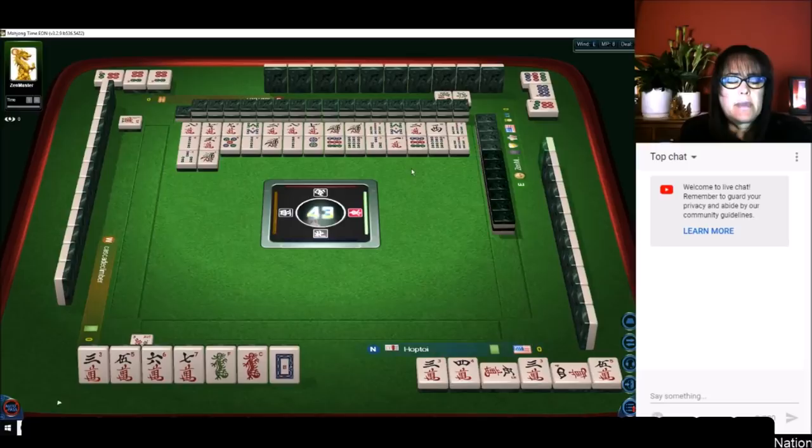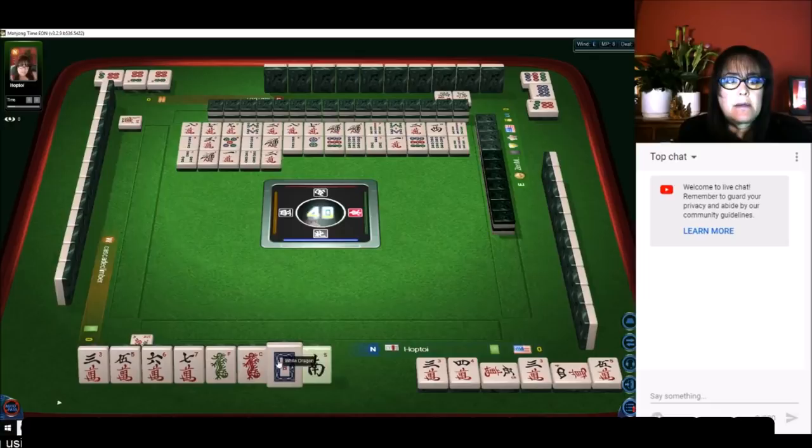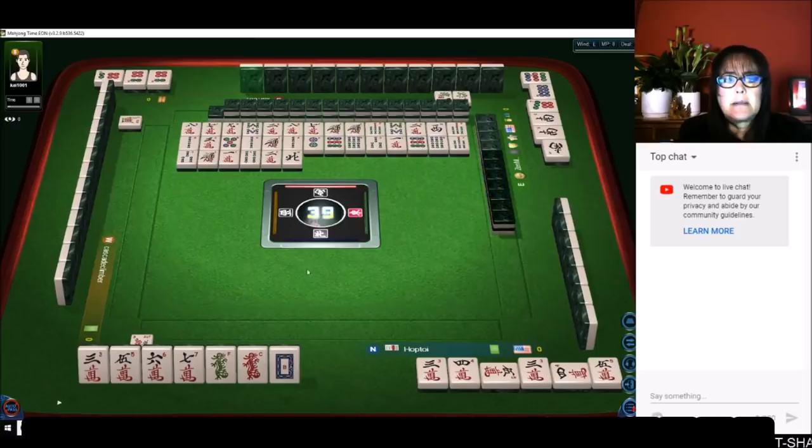One bamboo — now we need to work on the one character and dragons. There are no dragons out; everybody's probably holding them for score. Any pung of dragons is a fawn. We'll see if we can pair up two characters. Let's hold the south — no, that's not going to bring us any score; south wind and we're in north seat. Let's see if we can pair up these dragons.